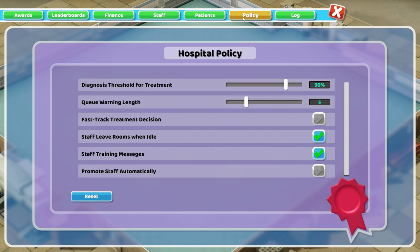What is the point of this screen? What do all these options do? Let's run through them. First off: diagnosis threshold for treatment. As a patient is getting diagnosed, they start at zero percent and continuously go up as they go through different diagnostic phases and appointments. How much they go up depends on the difficulty of their illness, the skill of your doctors, and the level of your equipment. Higher difficulty illnesses will require more diagnostics before you reach a high enough diagnostic rate. The patient eventually needs to be sent to treatment, and the chance of a successful treatment depends on how well diagnosed they are, with the ideal being 100 percent.